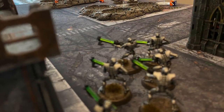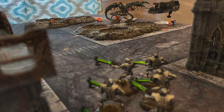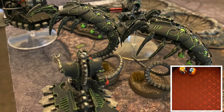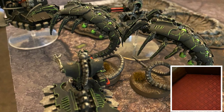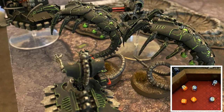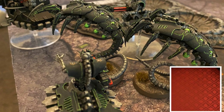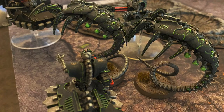Next up, the other Warrior unit is going to target the Talon Master as well — they are not in rapid fire range and will do no damage. Moving over to the Destroyers, they're going to play Extermination Protocols for a CP, getting to re-roll all hits and failed wounds. Rolling out six shots, all six are going to get hits after re-rolls. Rolling to wound and re-rolling those as well, at the end of the day they're going to get four wounds that go through — four saves coming up from the Talon Master. He will fail two of these, resulting in four damage, taking him up to five wounds total.